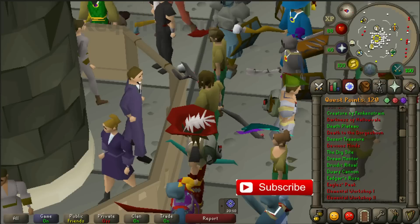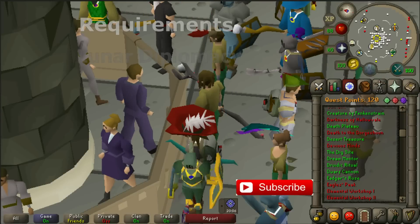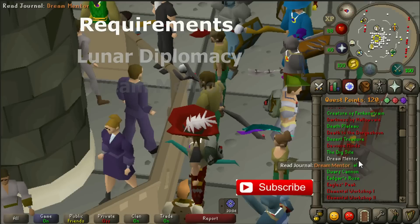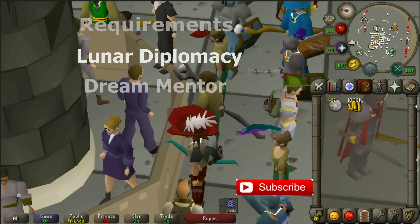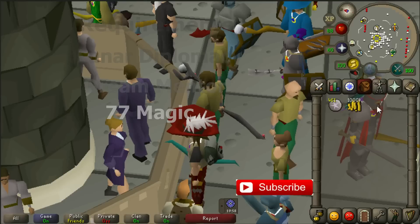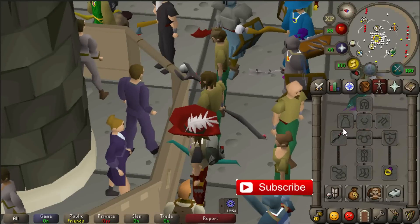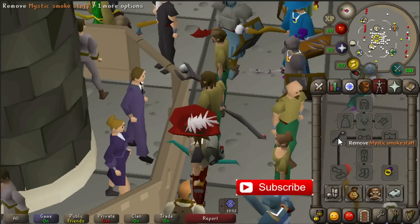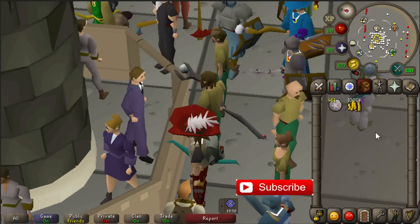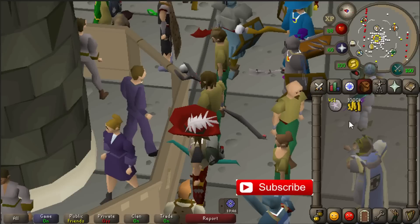The requirements for this one are completing the Lunar Diplomacy quest and you have to complete the Dream Mentor quest. Once you have these requirements you also need 77 magic, and you will need a smoke staff to reduce the cost and improve your profits.